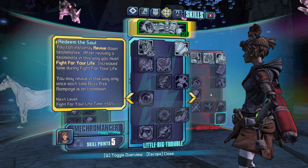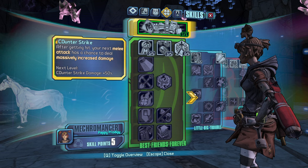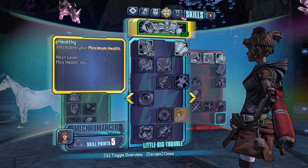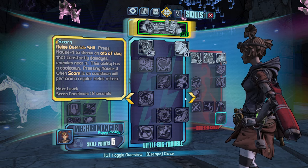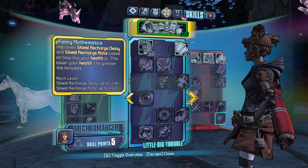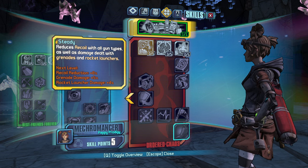We're looking for broken skills first off — looking for Money Shot, looking for Boar. Don't see any of that. I see Two Fang, which is nice. Elemental Empathy for healing. Scorn as a melee override. Other than that, I see Interspersed Outbursts way in the bottom though. Steady — splash damage could go pretty crazy here.